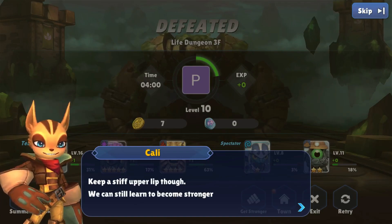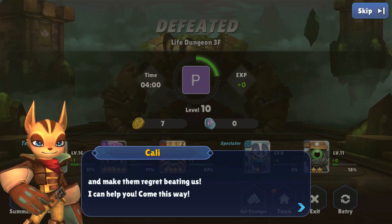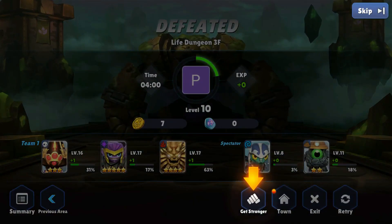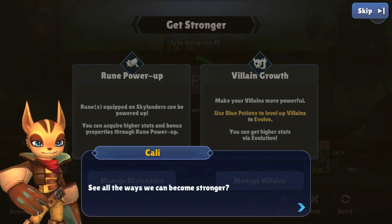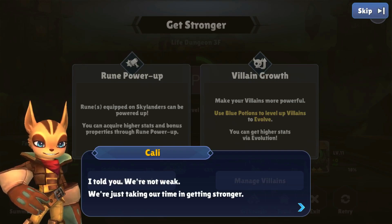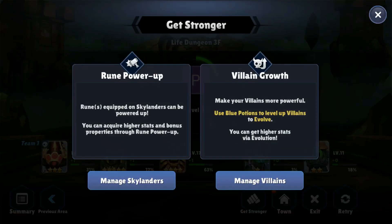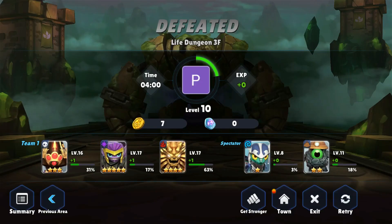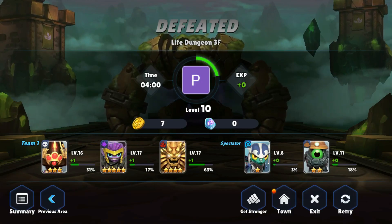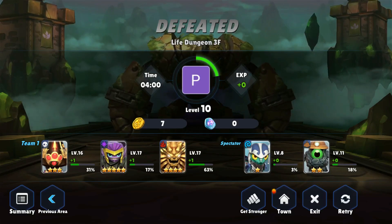Keep a stiff upper lip though — we can still learn to become stronger, and make them regret beating us. Get stronger — rune power-up, villain growth. I guess maybe I was supposed to lose long before this. Why don't we just skip this — I got a good idea what I'm supposed to do. Let's just leave. That one we kinda knew was going to be a problem; the previous one was lower power and was still a little tricky at the end. That one was just really, really strong. Let's go back to town.